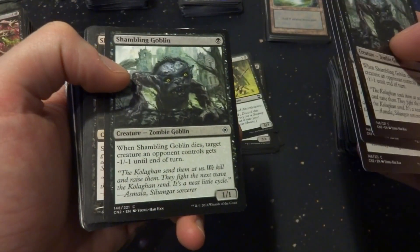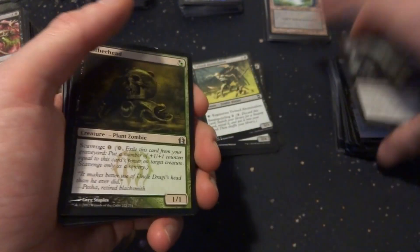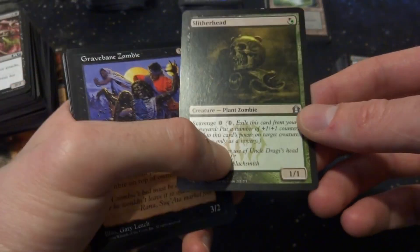Shambling Goblin: when it dies, target creature an opponent controls gets -1/-1. Slitherhead is a black-green 1/1 with Scavenge — you can scavenge it from the graveyard to put a +1/+1 counter on a creature. Kind of cool. Greybane Zombie from Mirage — I love this one. It's a 3/2 for four mana, and if it's put into a graveyard from play, it goes into its owner's library instead, so it keeps coming back.